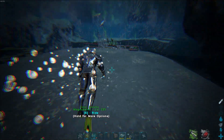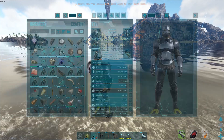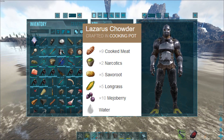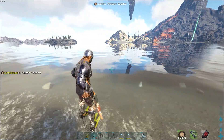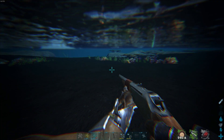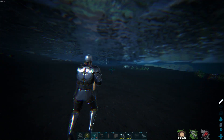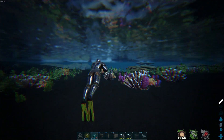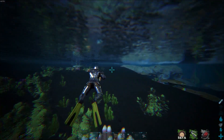You could theoretically build an underwater base without a scuba tank or tech structures using the Megachelon. The last strategy is the Lazarus Chowder. The recipe requires cooked meat, potatoes, corn, Mejoberries, narcotics, and water. When you use it, for 15 minutes you have increased water breathing — you can stay underwater 6.6 times longer. So if you can normally stay one minute underwater, you can now stay about 6.5 minutes. You can see our oxygen going down very, very slowly.